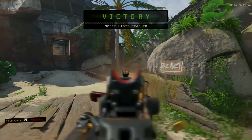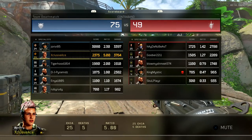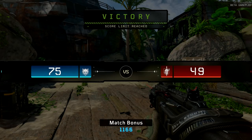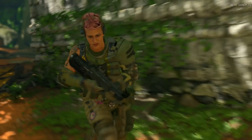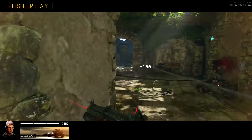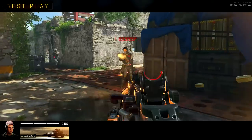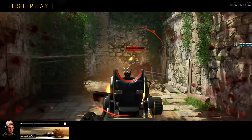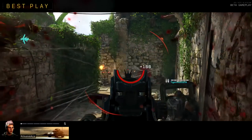I'd like to know in the comment section below your thoughts on all of this — the base sprint out times being comparable to Black Ops 3, and Gung-Ho being much more powerful, essentially combining Gung-Ho and Fast Hands when it comes to sprint out times. If you enjoyed the video, a like rating is always appreciated, and don't forget to subscribe for more if you haven't already. I'll talk to you guys next time.